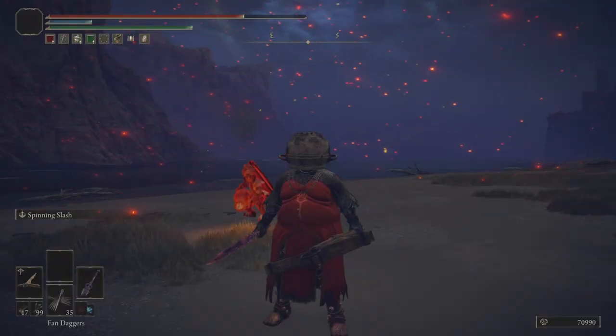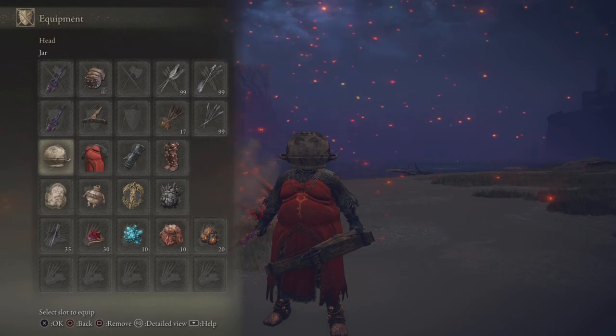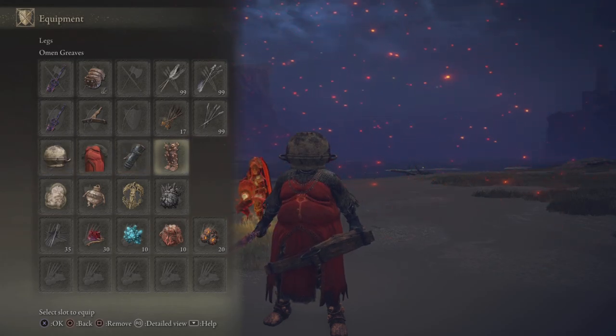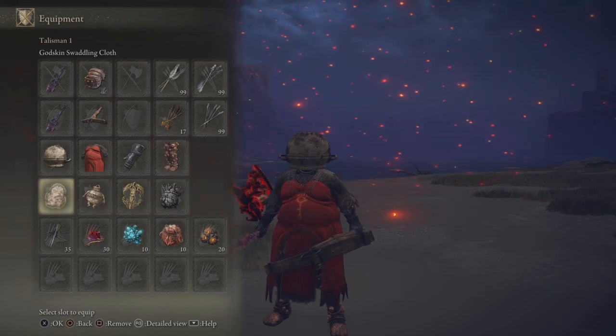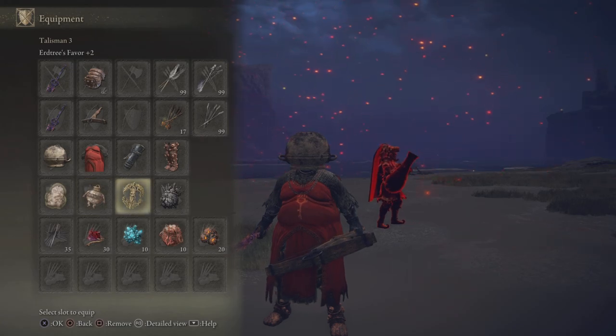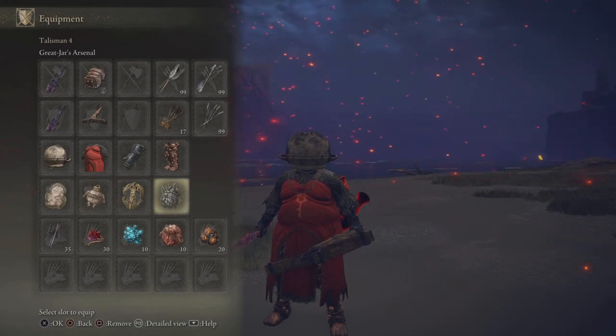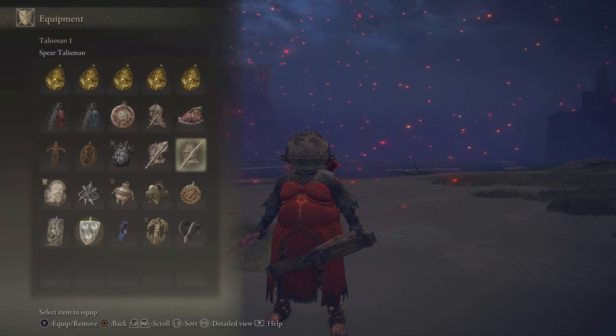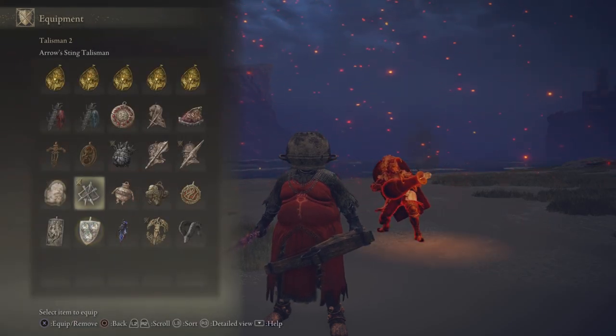Let's take a look at my equipment. I'm running the jar helmet, fire prelate armor, Lionel's gauntlets, and the omen greaves. For my talismans I have godskin swaddling cloth, companion jar, Erdtree's Favor +2, and Great-Jar's Arsenal. I can also easily swap in the spear talisman and arrow sting talisman.